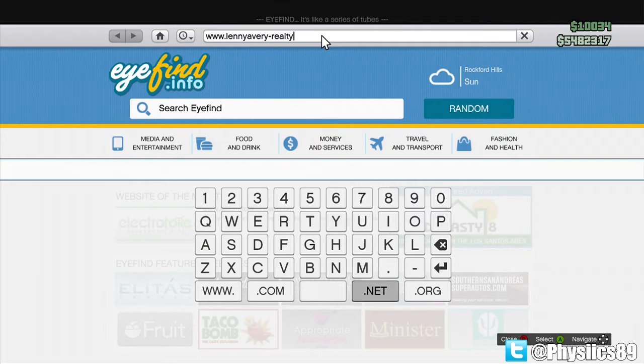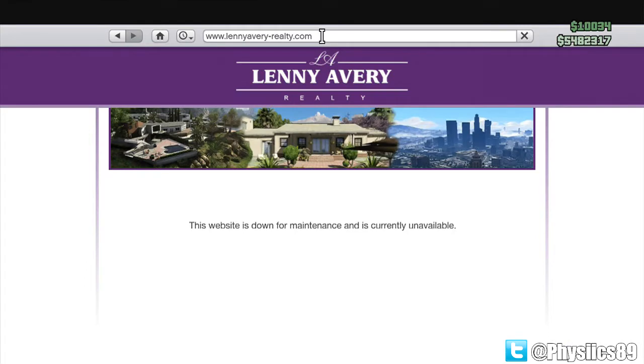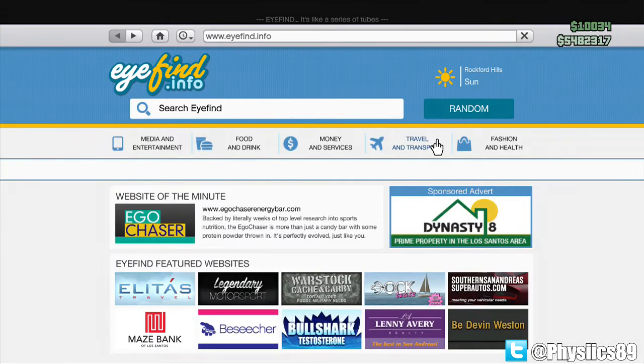What you're going to realize is it directs you straight to this website, and it's kind of odd — most available websites have some sort of information, but this one has no information at all. All it says is the website is down for maintenance and currently unavailable. And as you can see by the pictures in the center, it looks like mansions — really nice luxurious homes.